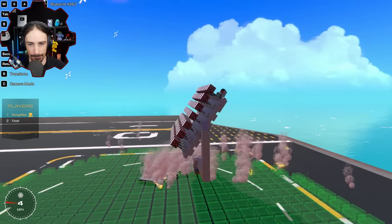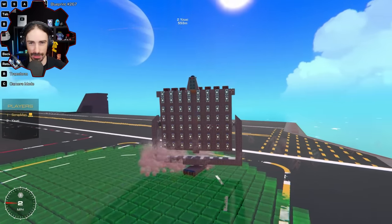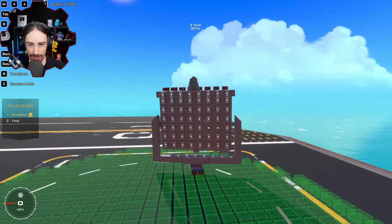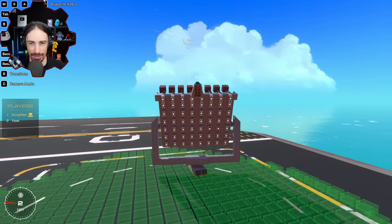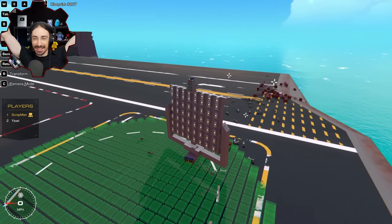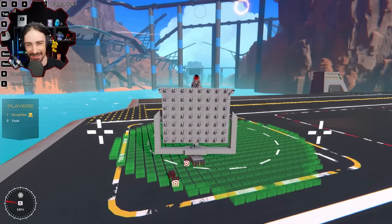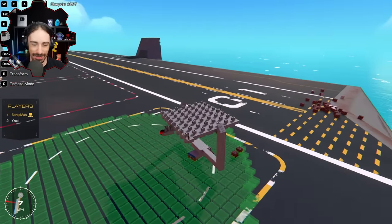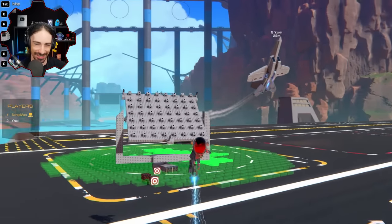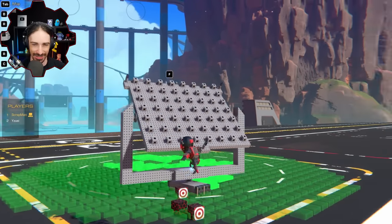That appears to be round 10. Scrap asks for one more — he really wants to just hit the rocket. If he doesn't get it this time, his creation was a complete and utter failure. Here we go — it worked! It actually worked! The interceptor blocks hit the rocket. Good job! Scrap is relieved — at least it did its job once. It was so epic when it worked the way it was intended to work.